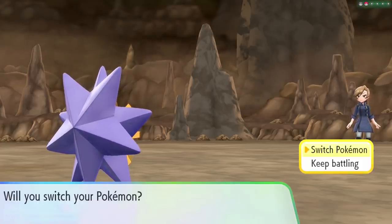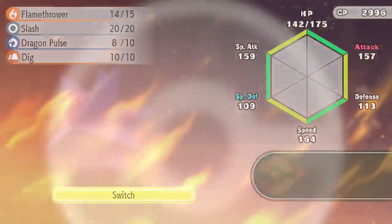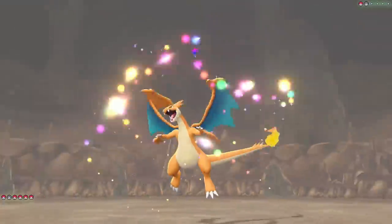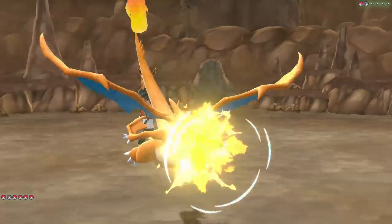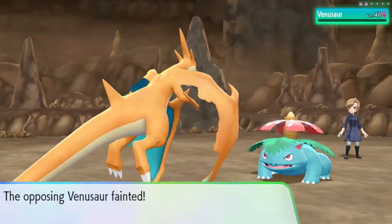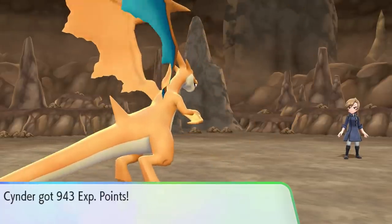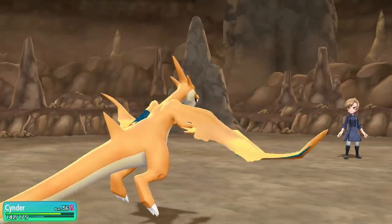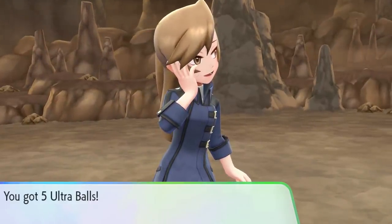Venusaur is going to be up next, and this gives us another chance to bring out Charizard. I love Charizard X so much, but in this situation Y is better, so we'll go for it. I definitely gotta remember to check out all of our TMs and update them because we do have Earthquake now, and I think there's a couple more that we bought. Definitely gotta teach our Pokemon those. Apparently this girl thought she was good at battling, but not today.